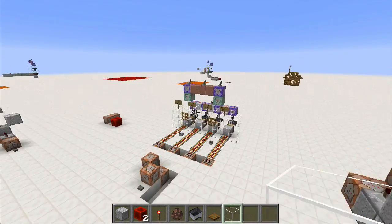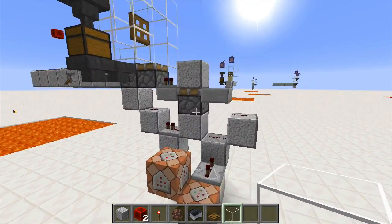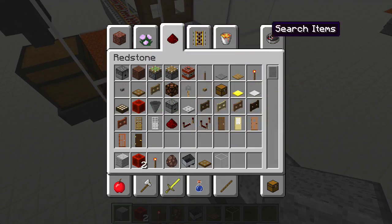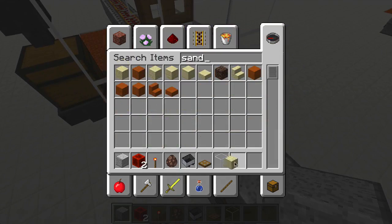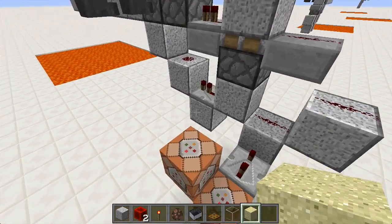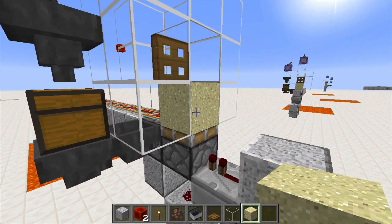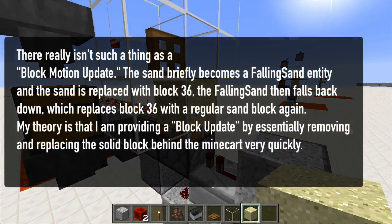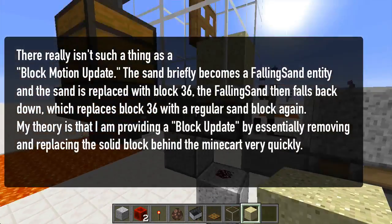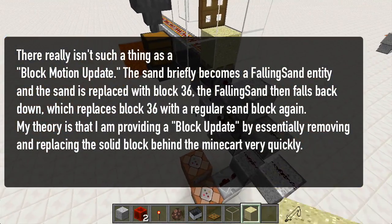This is not the final design. I went and created this one-wide design, which was extremely easy to use. You technically don't even need sticky pistons — you could build this without any slime at all; this could just be a sand block. Basically, we have a monostable circuit giving the sand a quick pulse, which gives us that little block-motion update to the minecart and also dispenses the minecart. That's all that's happening in this one-wide design.